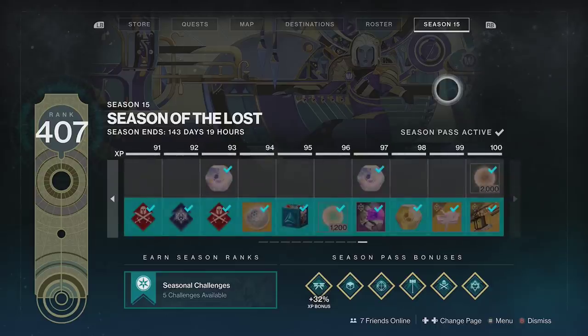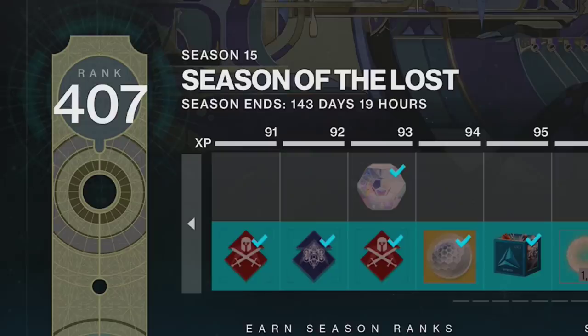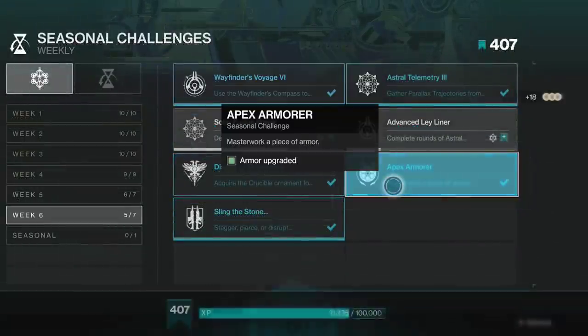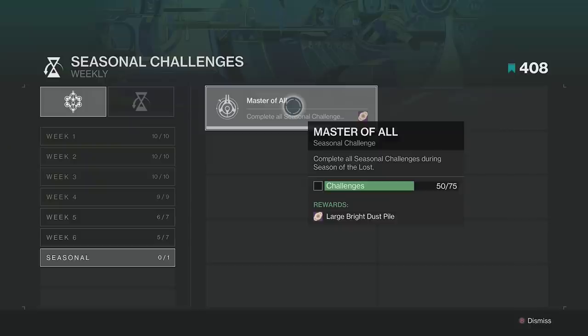If you watch until the end, I'll tell you a way that you can max out your season pass extremely fast — it's the way I've already been able to reach rank 400 this season. You can also get a large amount of Bright Dust from seasonal challenges. These give various amounts, but the final challenge will give you significantly more — normally 2000 or around that — so you definitely don't want to miss out on it.